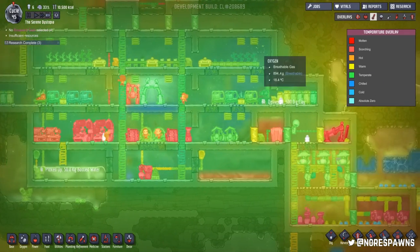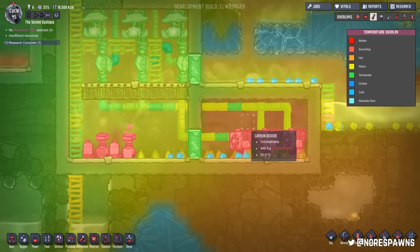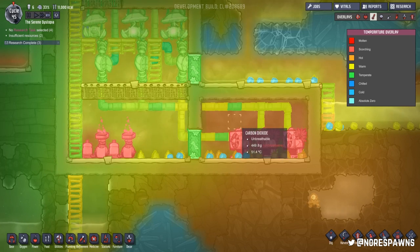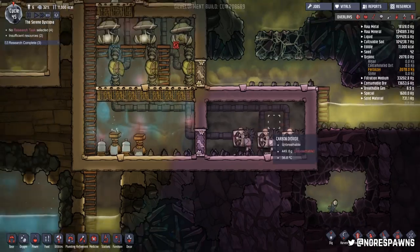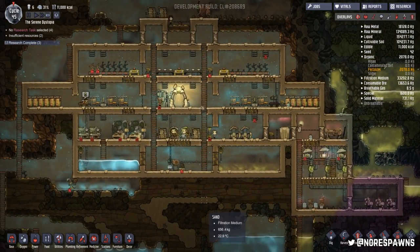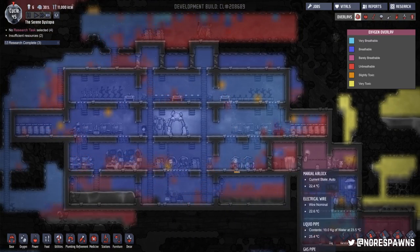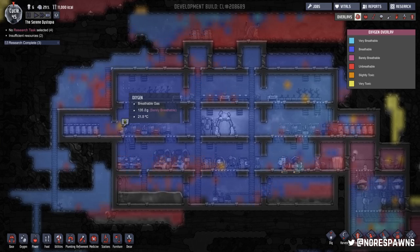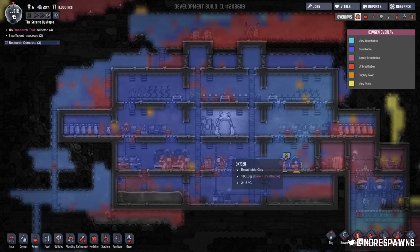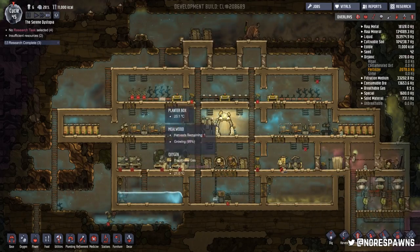I hope you guys found that useful. It's quite a complex thing getting the oxygen set up — you just need a lot of space. Get your pumps, and this will be great because it means you have perfect temperature and airflow to actually grow crops. It looks cool as well. And you can delete those unnecessary little ladders too. As always, follow me on Twitter at NoRespawns. I'll have a new video up tomorrow, and until then you guys enjoy the rest of the week.